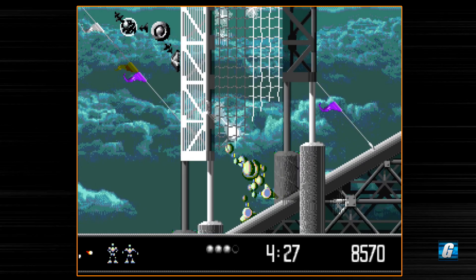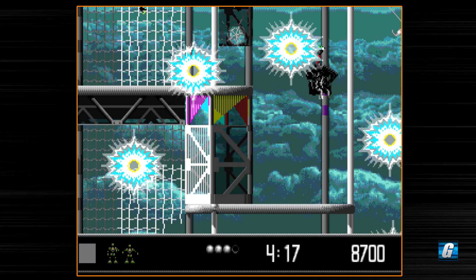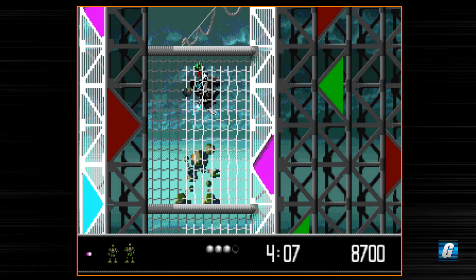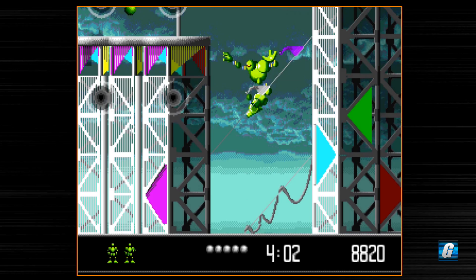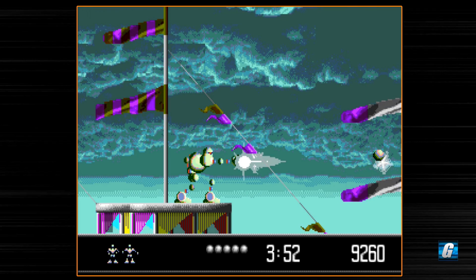That little red Vectorman-style power-up actually adds time, so we just added some time. If you run out of time, you do lose a life and get sent back to a checkpoint. So this is actually where our first permanent health increase is — it's this big floating ball with electrical properties to it. Now we have five blocks of health. The next one I think is on stage four, so we don't really have to pay attention to that until then.